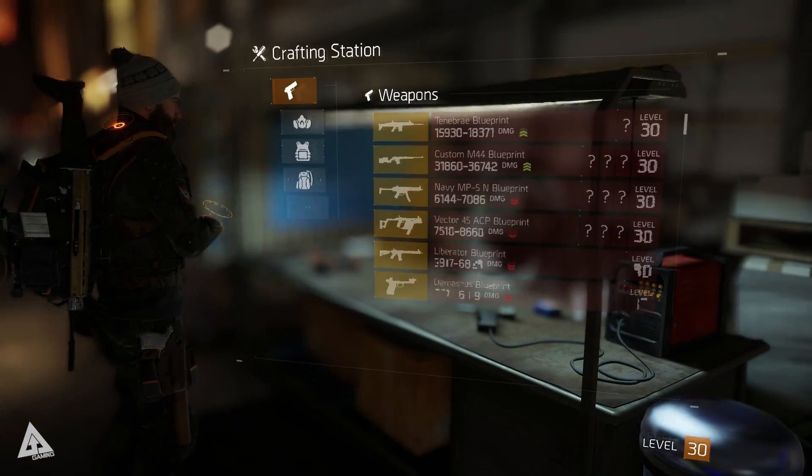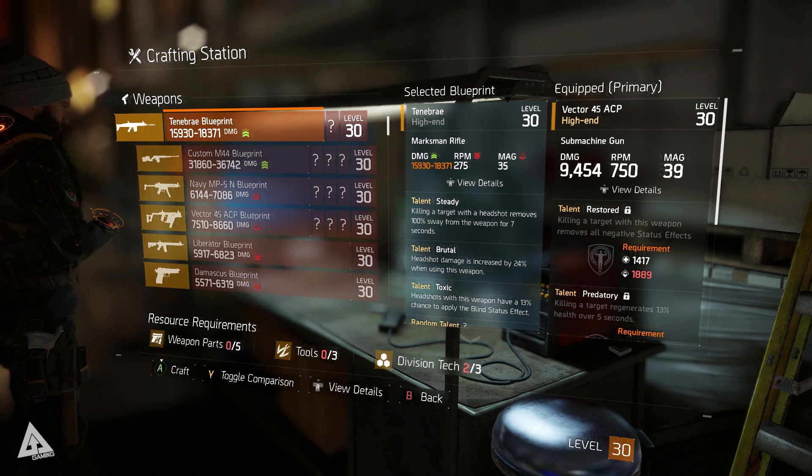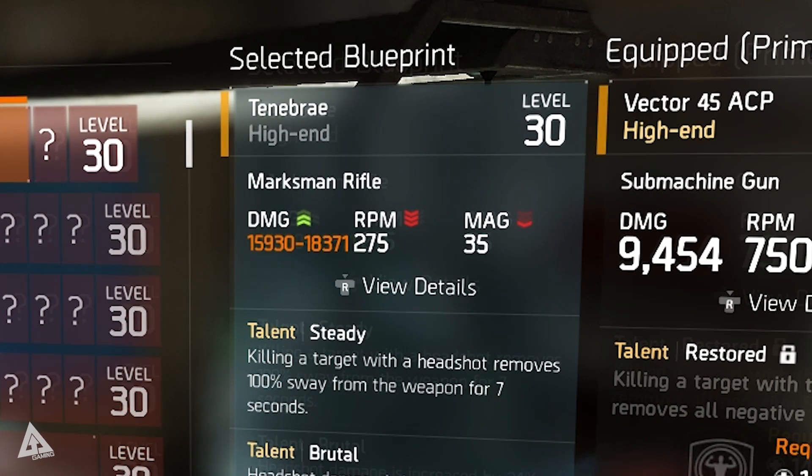The Tenebrae Marksman Rifle can be crafted using a high-end blueprint that is purchased from the Dark Zone vendor in DZ-06. As with all weapons, crafting can result in a varying range of outcomes and the Tenebrae's base damage values can fall within the range shown on screen. Do bear in mind that this value is then supplemented by your agent's attribute distribution.